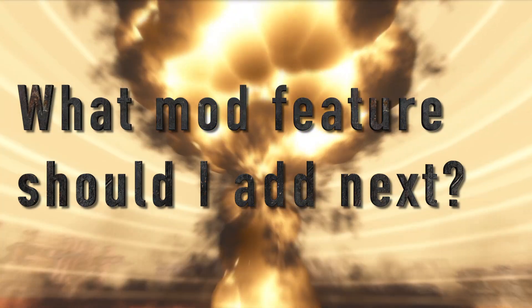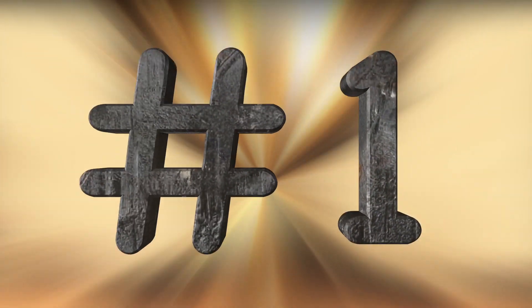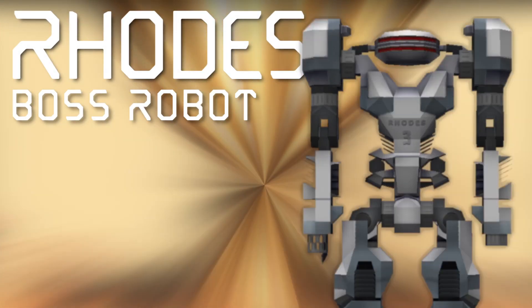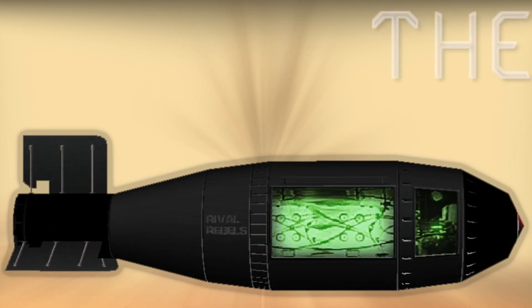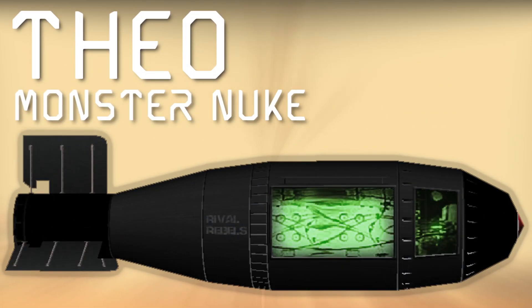So the question now is: what mod features should I add next to the Rival Rebels game? Please vote in the comments to help me choose the next feature to add. Number 1: the Rhodes Boss Robot, a 30 or 60 meter tall mob. Number 2: the Tesla Cannon or Tesla Sniper Rifle — I'm planning to make it less bulky. Number 3: the Theoretical Tsar Bomba, a monster nuke we nicknamed Theo. Please vote in the comments.